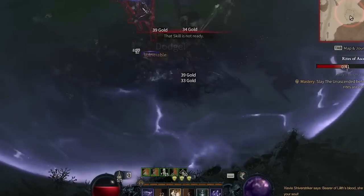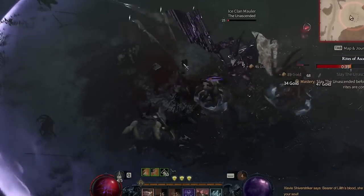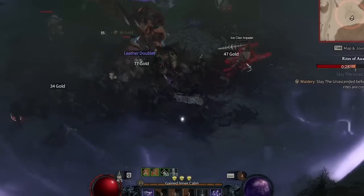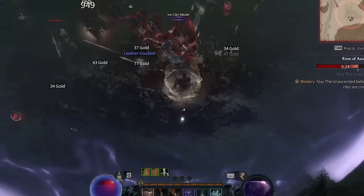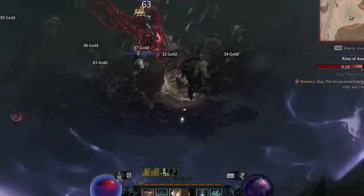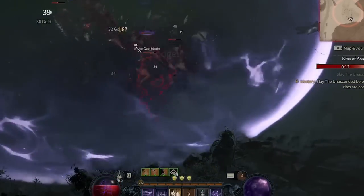For legendary aspects, you're going to want: Edge Master, Repeating, Quickening Fog, Shadow Slicer, Ravenous, Opportunist, Unstable Imbuements, Synergy, Expectant, Corruption, Surprise, Rapid, Wind Striker, Ghost Walker, Might, Disobedience, Eluding, Escape Artist, and Arrow Storms. These are just a few of the legendary aspects that work well with this build, so keep an eye out for them in the game.